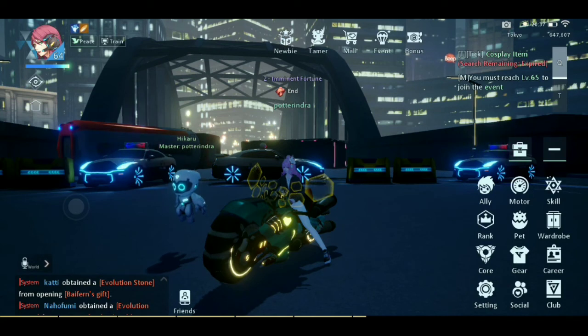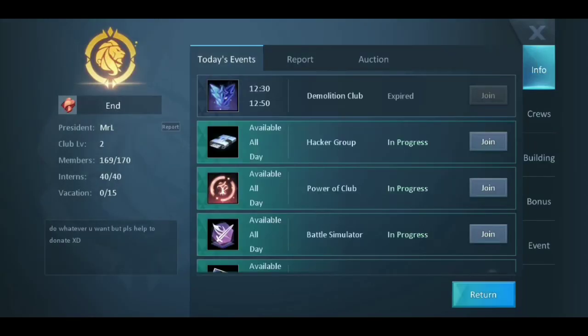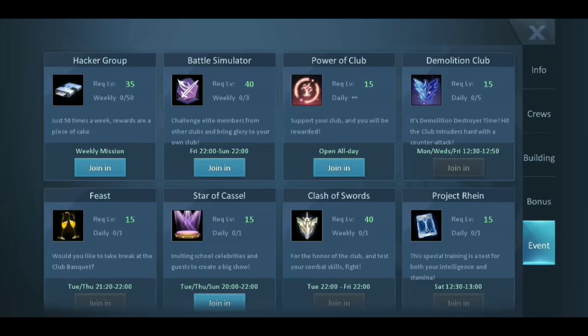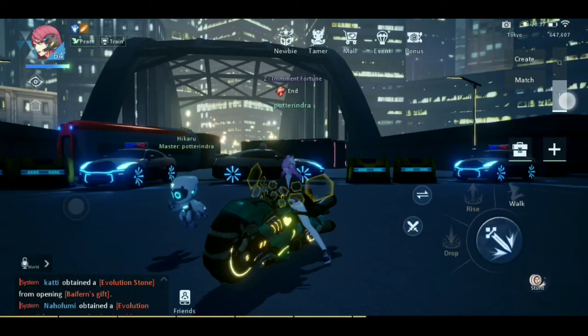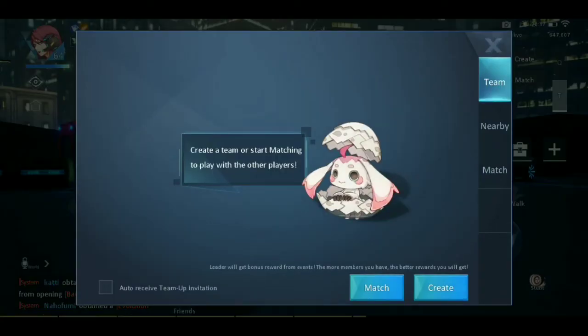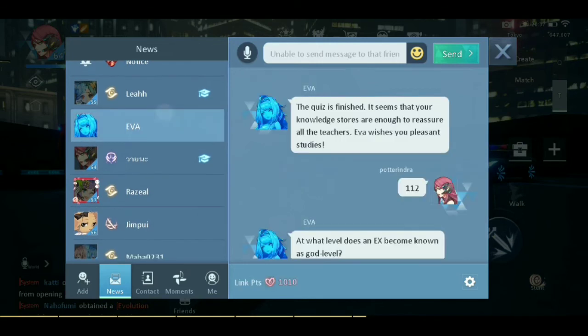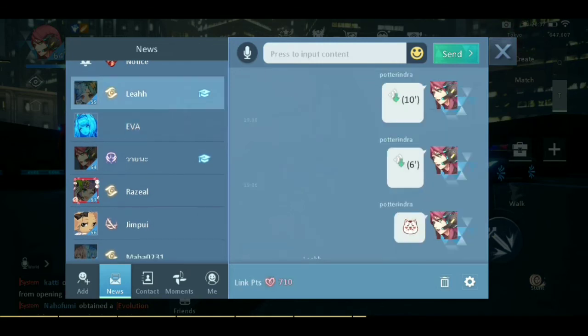I recommend leveling up to 13. You must have a club — you must have a club — so you can check your study bonus and event bonuses in here. If you create my team, don't forget to add friends, because when you add friends you can make a BTS link bond like this — you can make a bounty bond or create an event the next day.